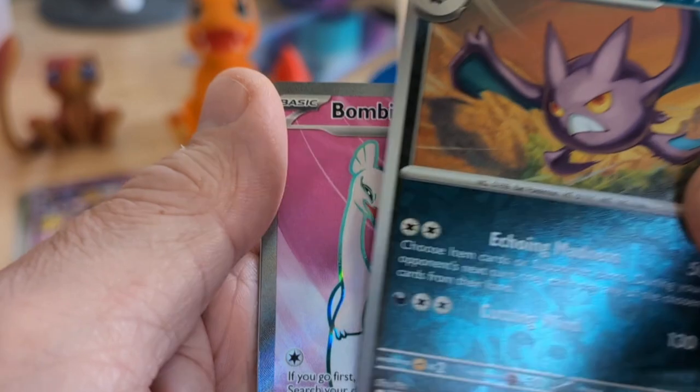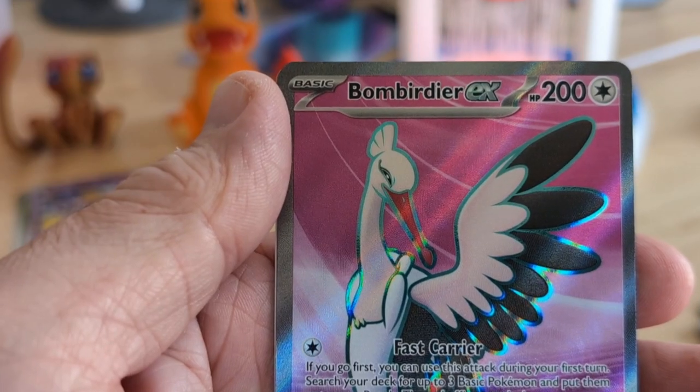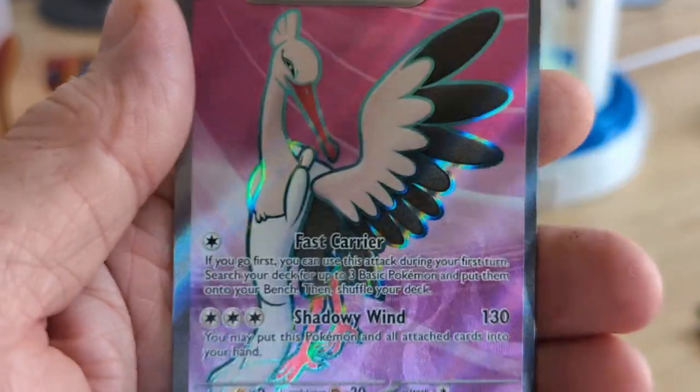A Crobat — he's kind of Reverse-y. Bombardier EX Full Art. Look at that. Nice.